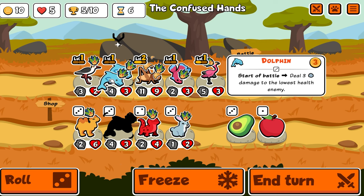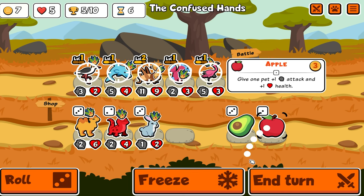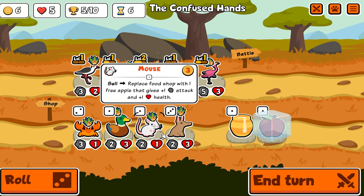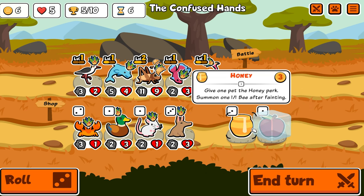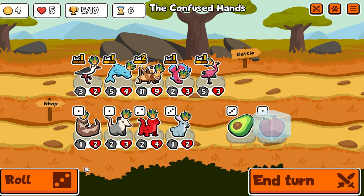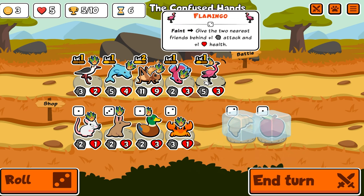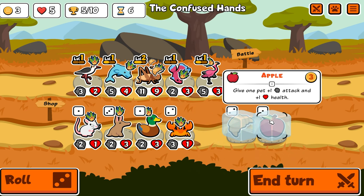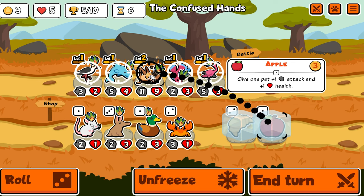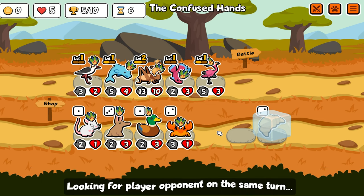An apple - we'll freeze the apple. Roll once - nothing good. Second time, nope. Third time, nope. Nothing. We have a croissant. None of these guys are going to be particularly helpful, so let's beef up the cricket a bit more. Now he has 13 attack and 10 health - much stronger.